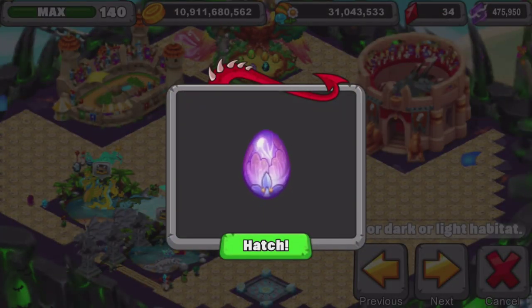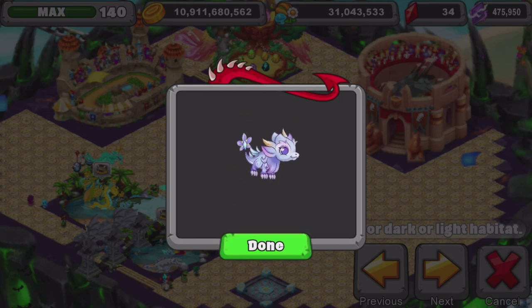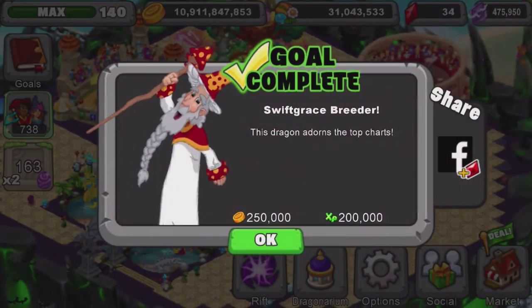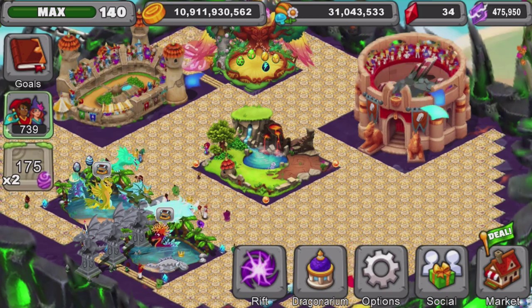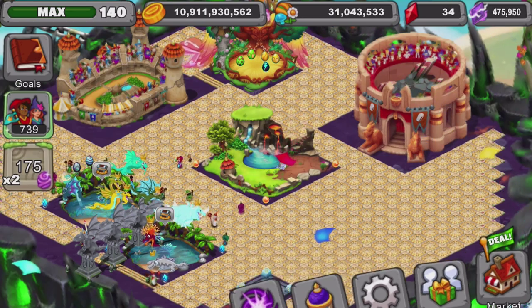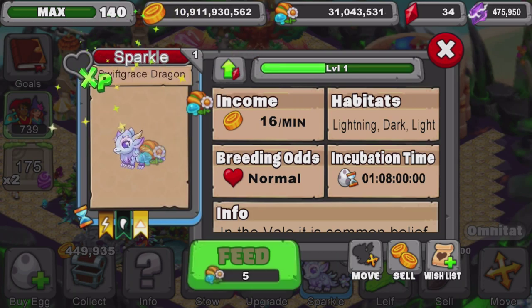I have another video coming out later this week after the Swift Grace video — it's on Wood Vine. The plan with the small account was to get Swift Grace, then spend my event currency on the big account to get Wood Vine and do a video on that. On the 22nd you'll see a video for Wood Vine, which is exciting. You can see right here that I already bought Wood Vine because I'm at 175 currency, not 1000. So look out for that Wood Vine video.